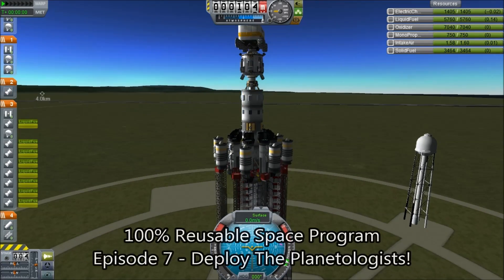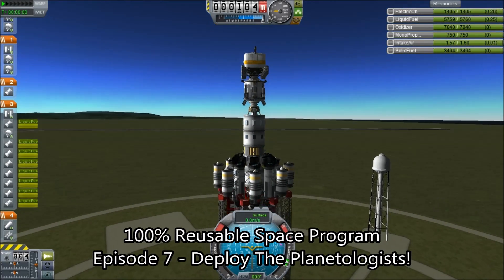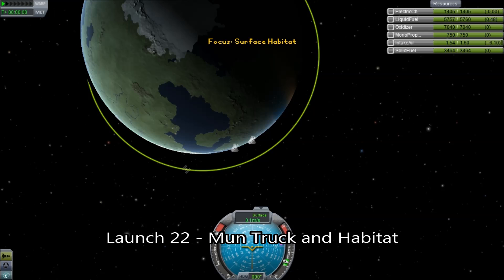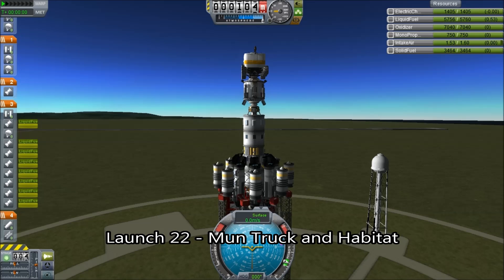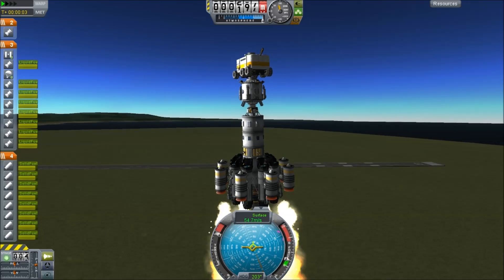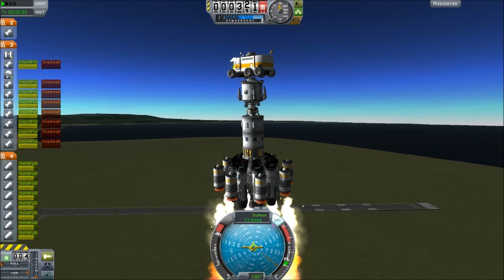Hello, it's Scott Manley here and we are continuing our reusable space program. Now it is time to deploy the planetologist. I would say geologist, but 'geo' actually refers specifically to the planet Earth. So these guys will be kerbologists, except they're actually going to be experts on the moon, so they'll be moonologists.